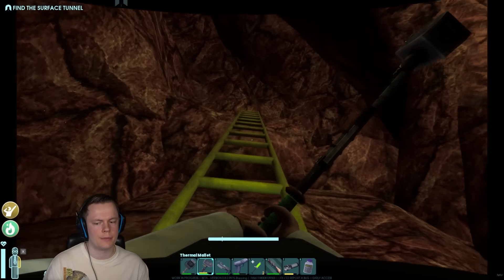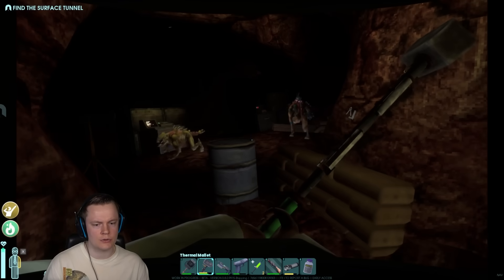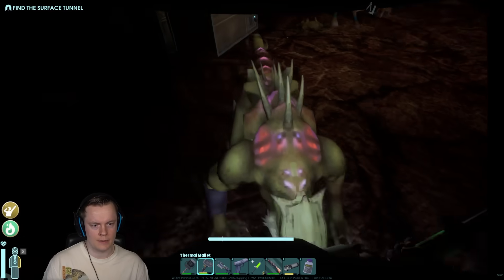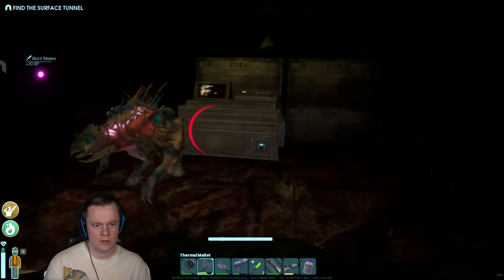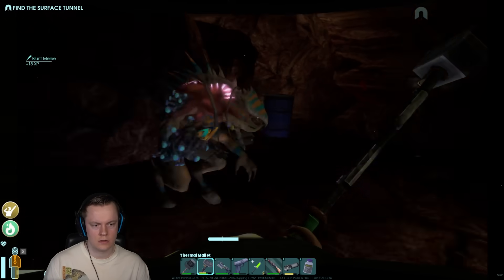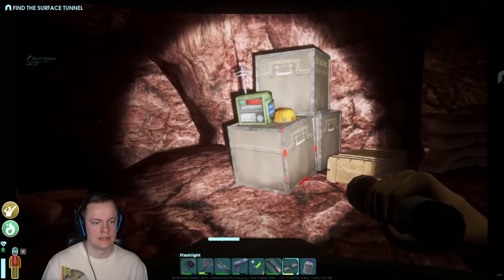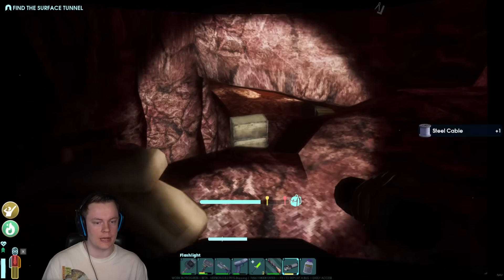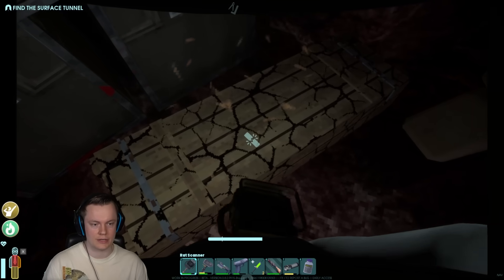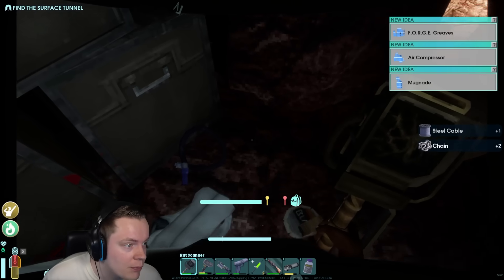I can climb all the way up there. Oh, is that a new guy? He sounds extra stompy. Fuck, I'm stuck — I'm ladder stuck. Dodge, dodge, dodge! Oh my God, I'm being sucked. Stop sucking! All the monsters at once. I don't need a hard hat. I do need these steel cables — they make some really good stuff. This is a cool place. Can I break these? It gives me chain, forge greaves, air compressor, and a mugnate. What is this — grinder disc? I definitely need that. Let me just put on the different suit so now we can carry a whole lot more. We don't have to leave anything behind. It does make me heavier, so I'm gonna move slower.